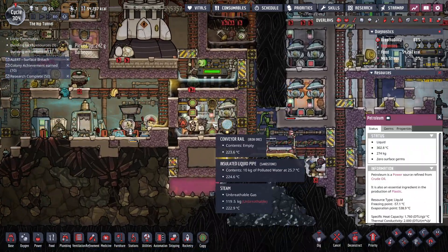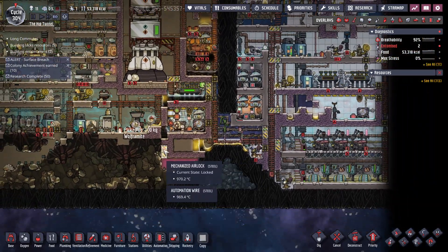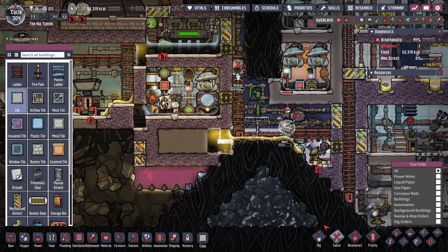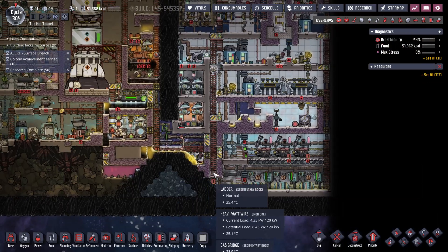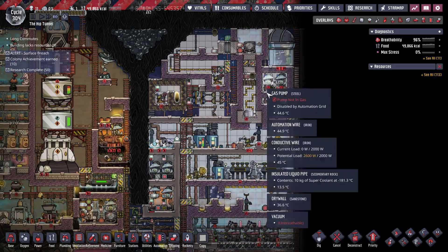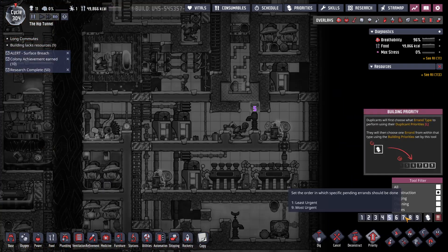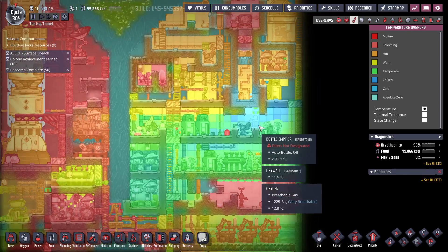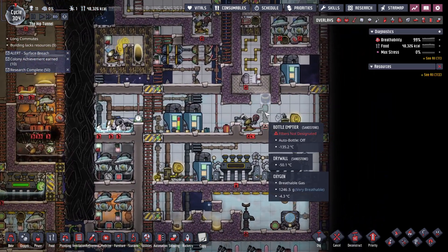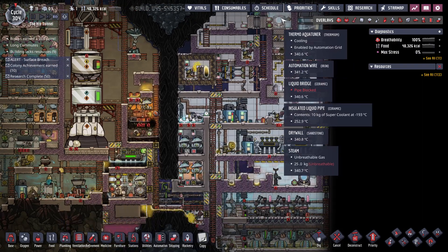For the first time in a long time, this steam turbine should actually be able to get this room below 200. It would be nice if more than one dupe came to build. You're up to 300 — not enough, so we just gotta keep going. Put this tile in. It's always the hard part of getting this thing up to temperature.